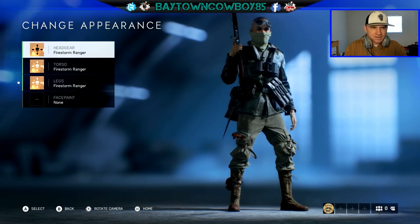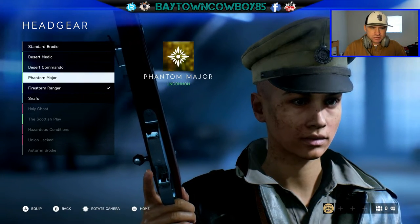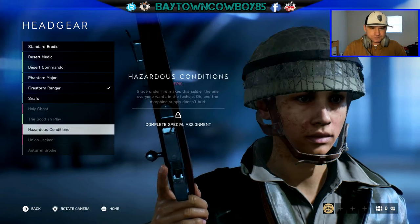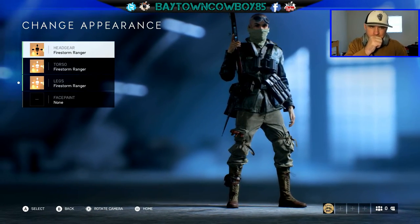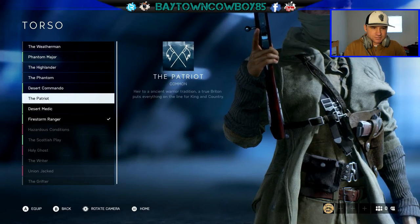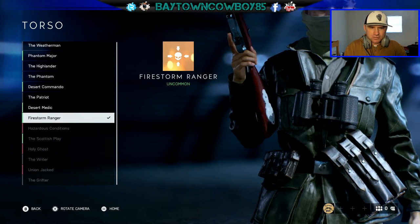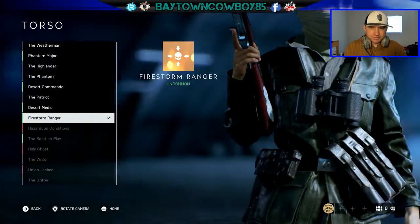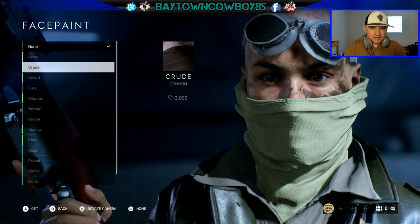Then we have Change Appearance, where you can change your headgear — I like the Firestorm. You can choose all kinds of different items to put on your character. For torso there's options like Desert Medic. I haven't even checked out all the customization options — I'm currently using the Firestorm Ranger, which I picked out myself.